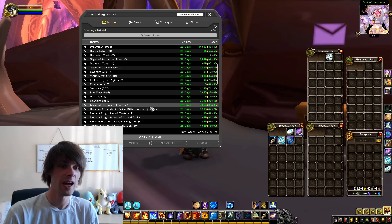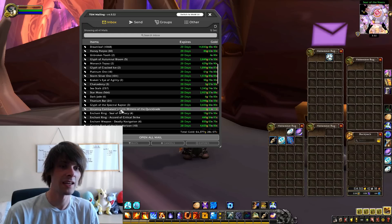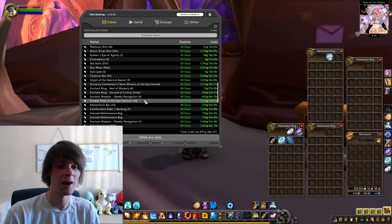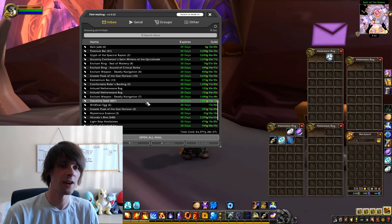We also sold 566 Star Moss for 2,957 gold, 21 Titanium Bars for 3,398 gold, three Glyphs of the Spectral Raptor for 3,653 gold, and Uncanny Combatant's Mittens of the Quick Blade for 1,310 gold. Also, 10 Greater Flasks of Vast Horizon for 4,655 gold, and two Comfortable Rider's Bardings for 1,393 gold.